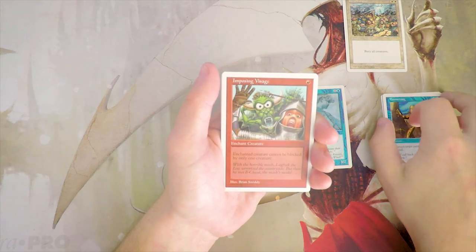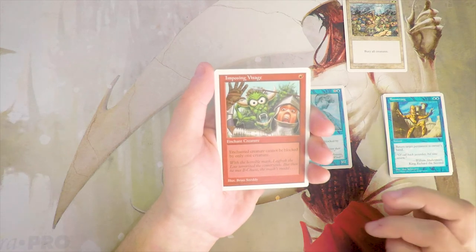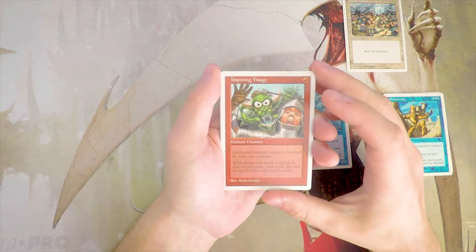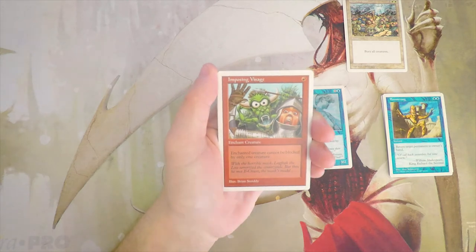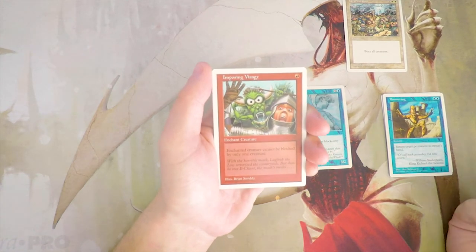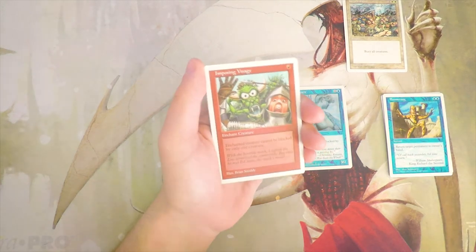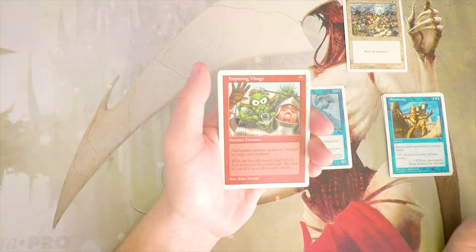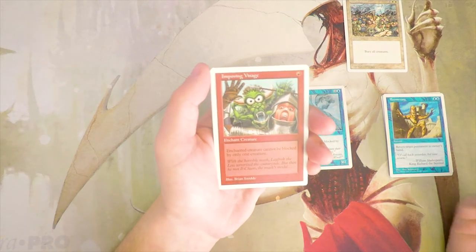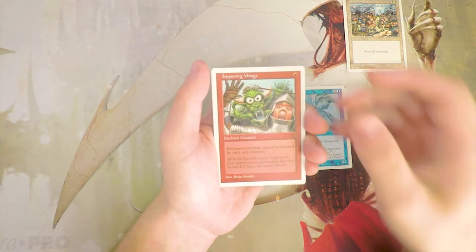Imposing Visage — and I'm very bad with pronunciation — is an enchant creature for one red. The enchanted creature cannot be blocked by only one creature, so it's basically menace on an enchantment. I don't really like this card — it's pretty underwhelming. It is very low cost though, so it's probably something I'd run if I just didn't have any more playables. In general, really don't like it. The art's hilarious but that's about it.